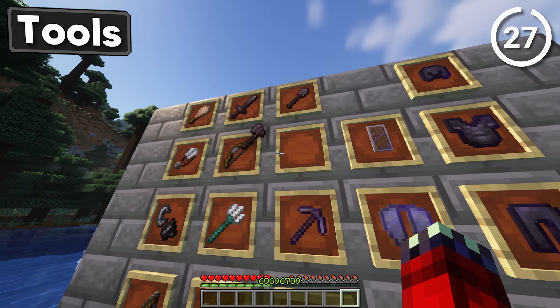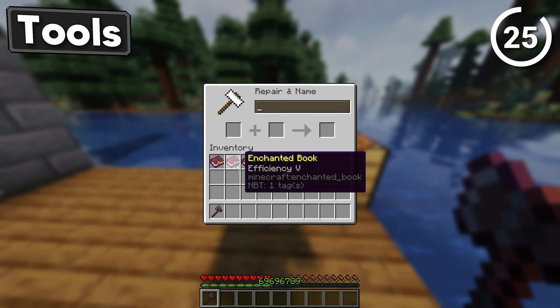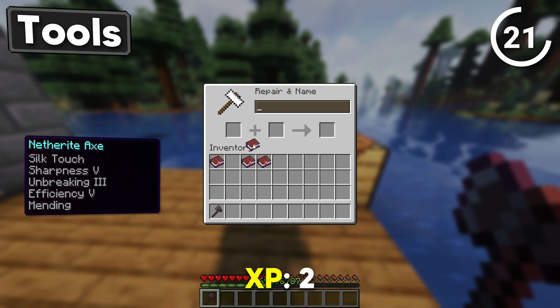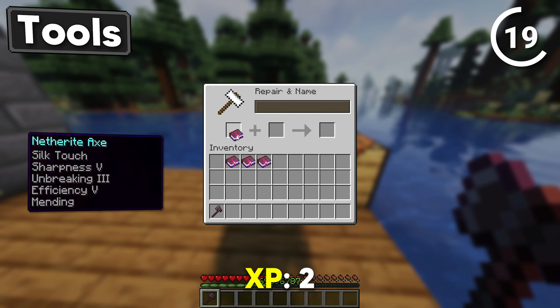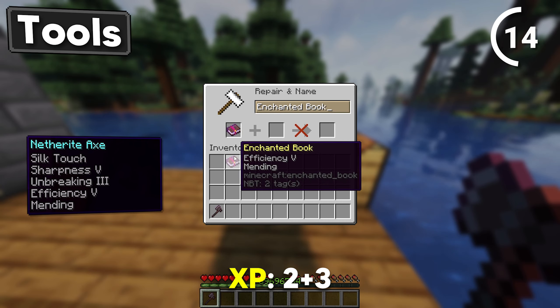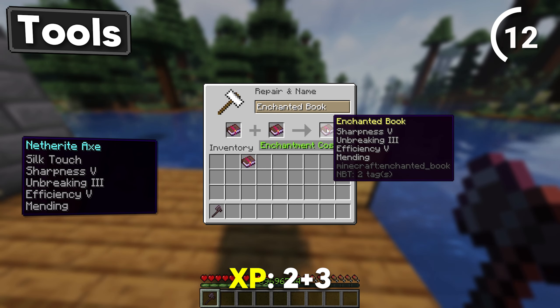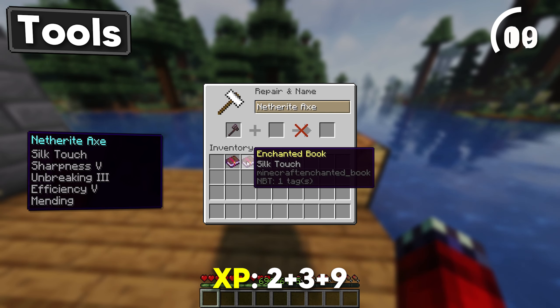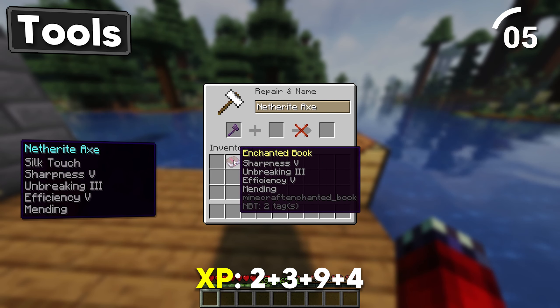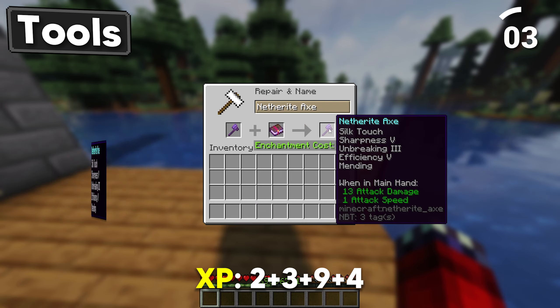Onto the axe, which is both a tool and a weapon nowadays. Throw Efficiency 5 and Mending together. Put Sharpness 5 in with an Unbreaking 3 book. Then combine book 2 with book 1 for the cheaper enchantment. Go ahead and put Silk Touch on the axe, and last but not least combine the enchanted axe with our final book.